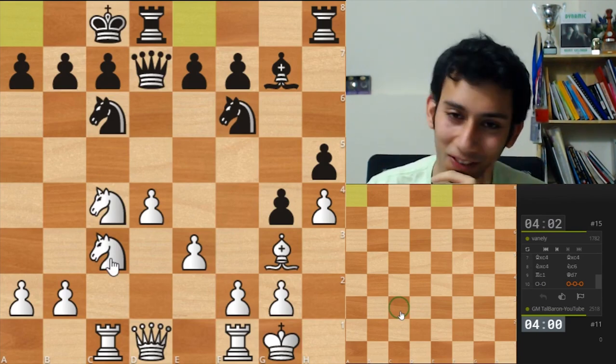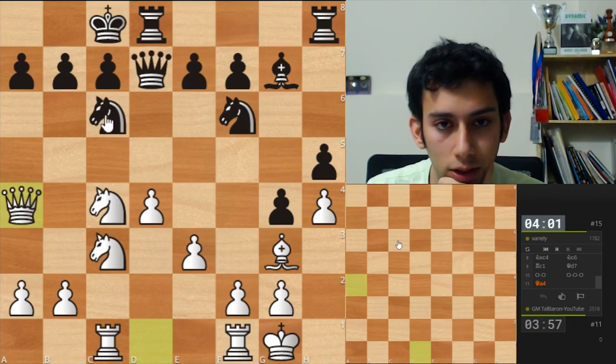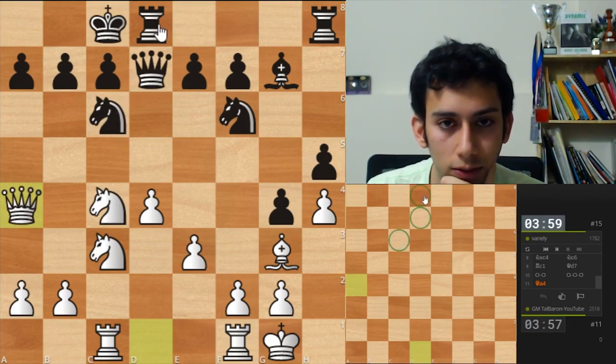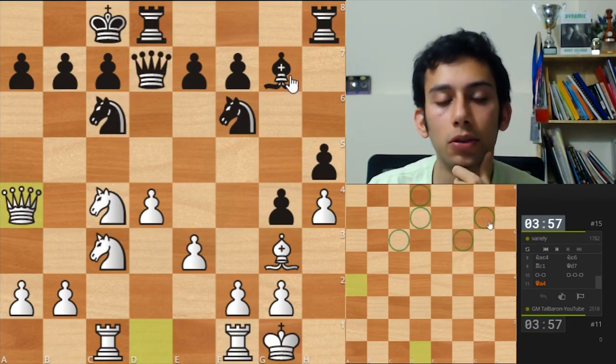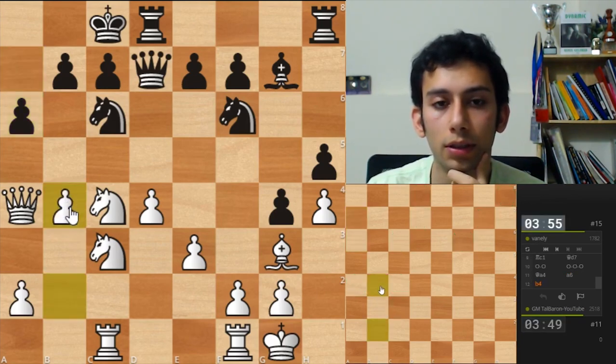But I'm not sure anymore. He castled long, so I'm gonna bring the queen. His knight is here, his queen is here, his rook is here, knight here, bishop here, rook here. I have a knight there, queen here. Let's go b4 for the attack.